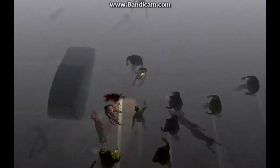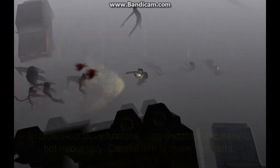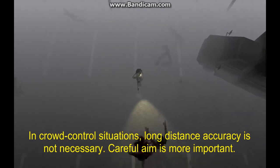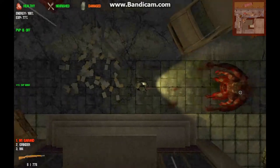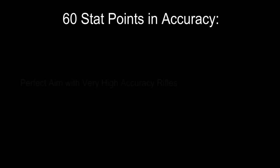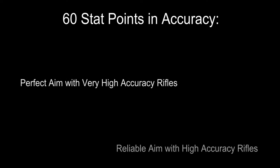As students progress into the far eastern regions of Fairview City, they will find themselves surrounded by crowds of fast-moving zombies. In this kind of close quarters combat, points in accuracy will not be necessary to hit targets that are only a few feet away. Practice and careful aim yield better results. Adding points in accuracy can be beneficial for students who want to achieve perfect aim for sniping at targets from a distance, useful mostly for boss hunting. For students who want to improve accuracy, we recommend capping stat points at 60, yielding perfect aim with very high-accuracy rifles and reliable aim with high-accuracy rifles. This is a good compromise for students who may find themselves switching back and forth between the two types of rifles.